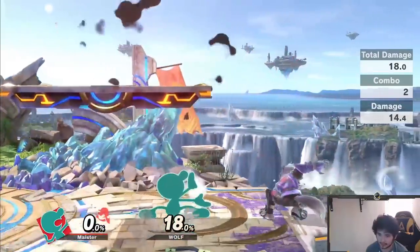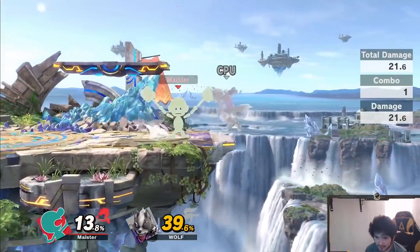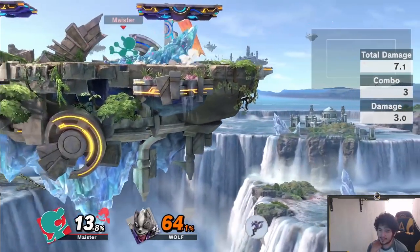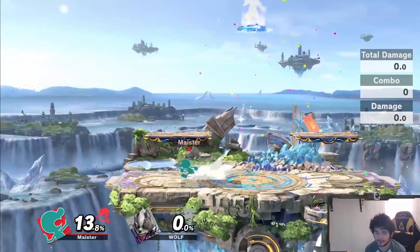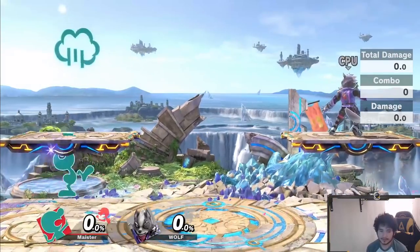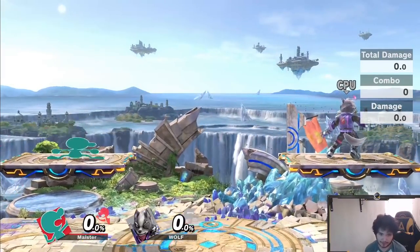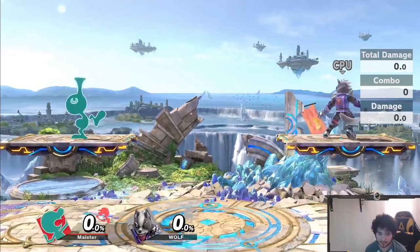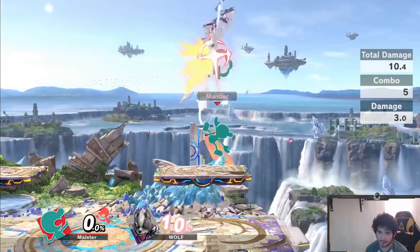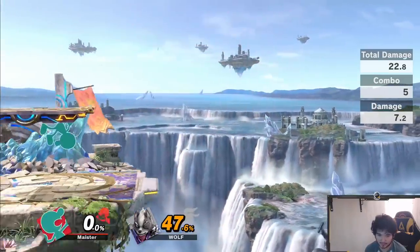I decided to go to Small Battlefield and I'll show you guys why later. You can actually get a lot of characters with really bad recoveries — Wolf isn't necessarily a bad recovery character but it is pretty exploitable. As you can see, he died at 64. Game & Watch is a character you need to learn how to edge guard and combo properly. His move kit is pretty versatile — very well-rounded with really good juggling tools like up air.